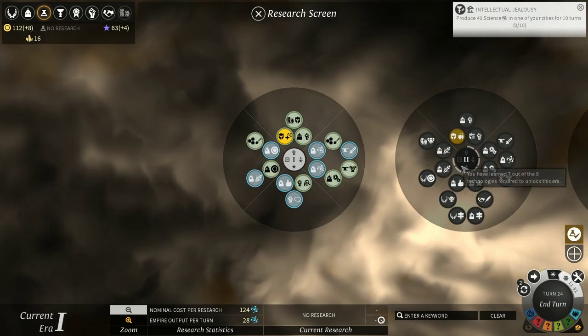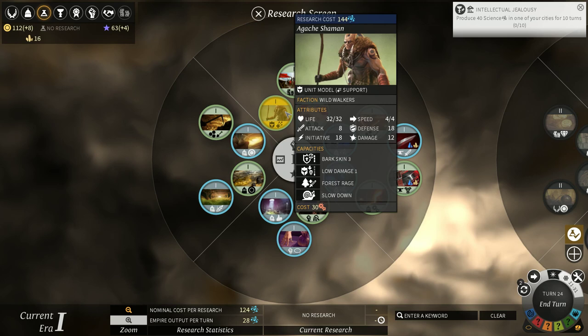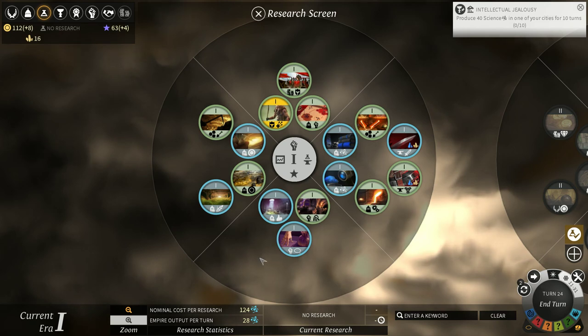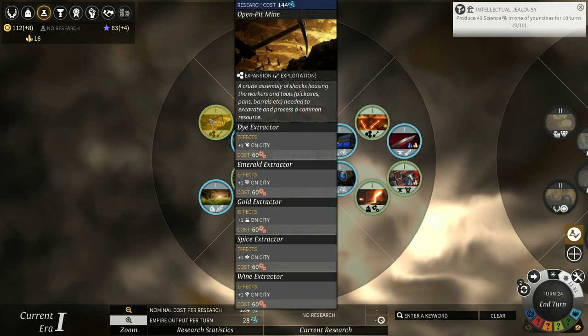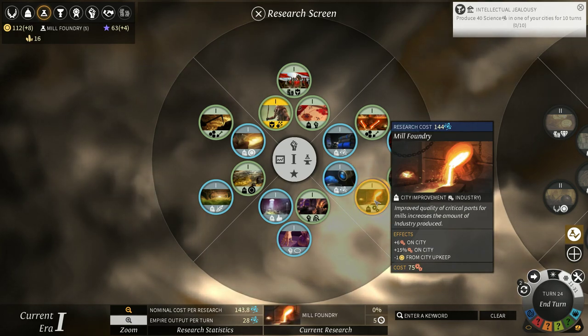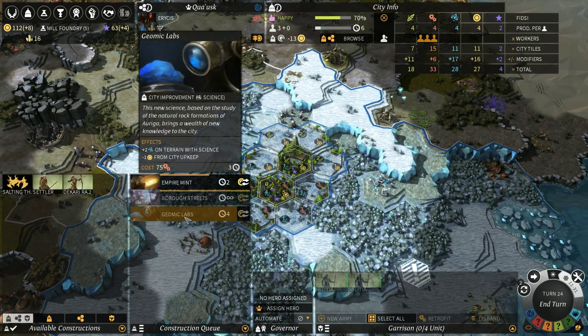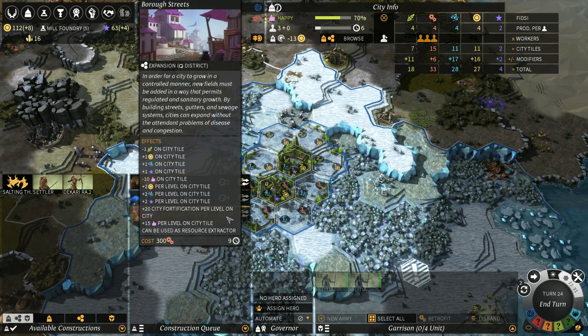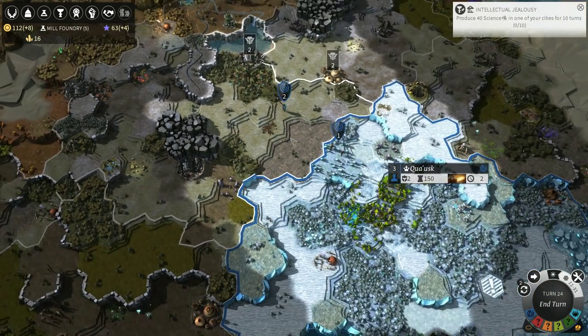Got our Geomic Labs — need two more to unlock. We should probably get the Shaman, the support character. Forest Rage — got more health than our Archer. Search party improves search on ruins. The Mill Foundry — easy decision. We definitely want to get the Geomic Labs. Borough Streets — because we spent one population to create the settler, that's part of the drawback to doing that.